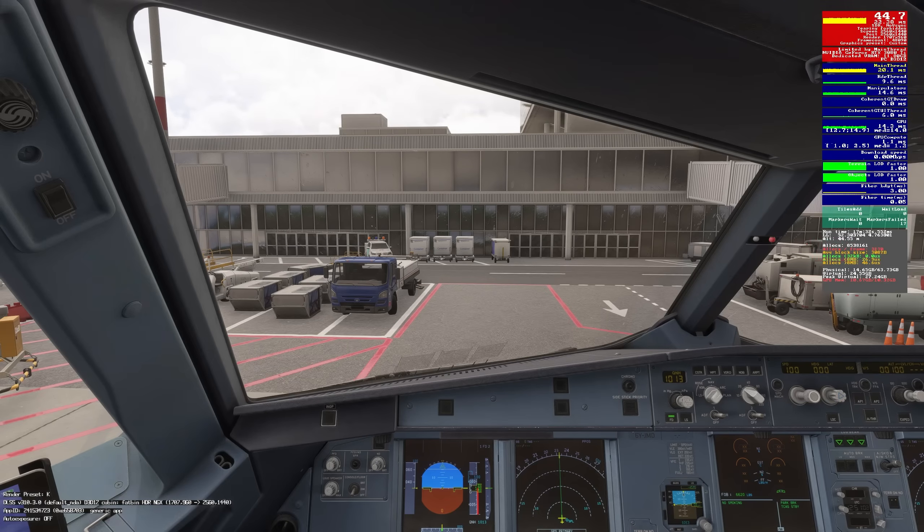There's a variety of ways to deal with this. Number one, lowering your terrain level of detail, but that can have a visual impact on the sim and you might not enjoy it as much. There is one setting that can save you a ton of VRAM without really having an impact on visual quality — I'm going to tell you what that is.